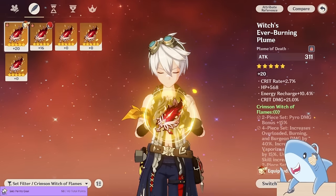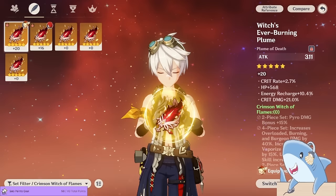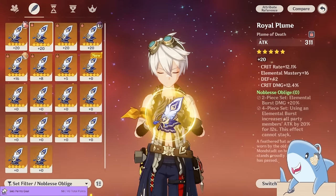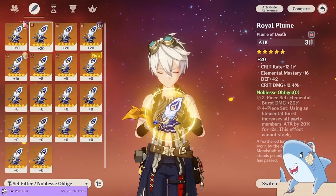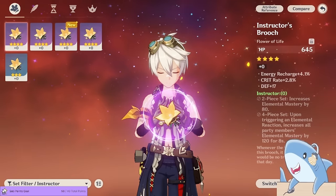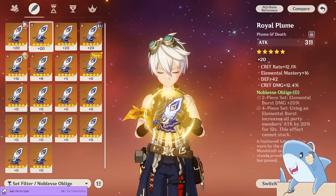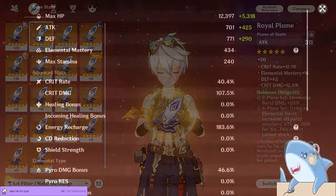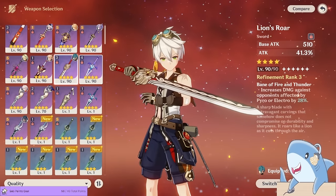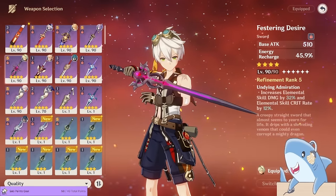The next party member is Bennett. For his artifacts, the 4-piece Crimson Witch is a really good set — his Elemental Skill has a short cooldown and can take full advantage of the 4-piece bonus. The Noblesse set is also great on him. Another option is the 4-star Instructor's set, which gives your party 120 additional Elemental Mastery, though you do sacrifice his damage. Whichever set you go for, make sure you have enough energy recharge to use Bennett's burst off cooldown, which is a little over 180 on average. For weapons, I personally like the Lion's Roar, Favonius Sword, or the Festering Desire.